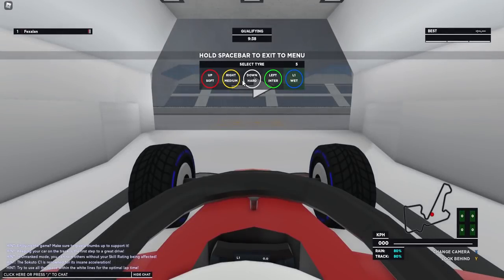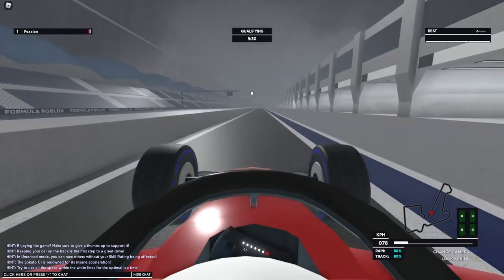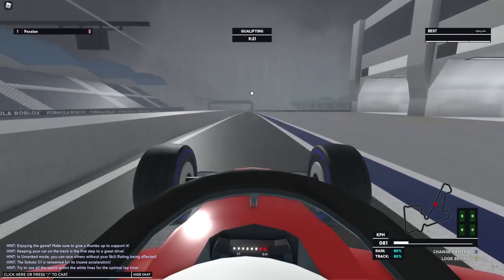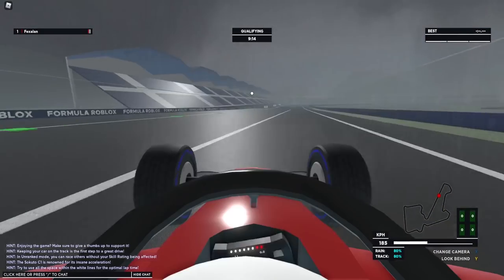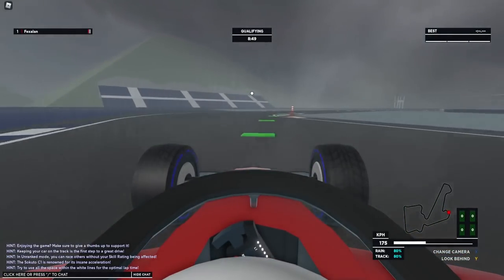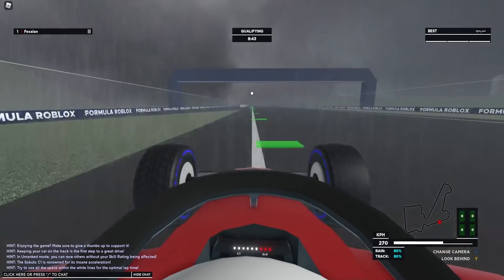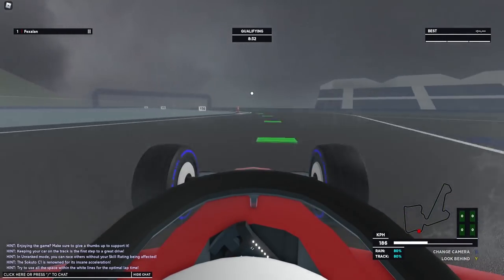I set a 1:16.5 on the inters. Now we're on the wet tires — you can see the grooves are different and there's 80% rain. There's a lot of fog, limited vision, and there's spray as well. The racing lines are not made for wet weather, they're just for dry, so I need to brake way earlier. It actually feels like aquaplaning — the car just goes.